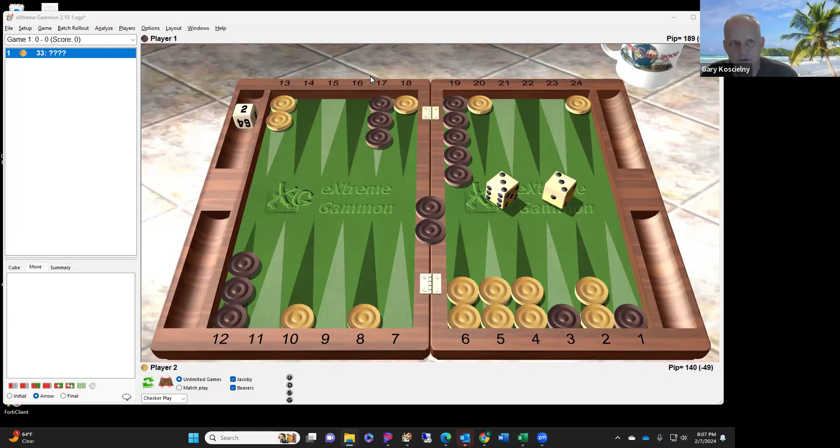Tonight we're sidetracking on master class, doing some things that are mentioned in the book but not really covered extensively. Tonight I wanted to go over some blitzing considerations. Mochi's section was blitzing versus priming, primarily in the priming formation - he talked a lot about that but we never actually talked about blitzes or primes. I want to cover blitzing tonight, and the next two sessions we'll cover priming in terms of checker play and cube play, then we'll get back to chapter three, which is Mochi's back game chapter.